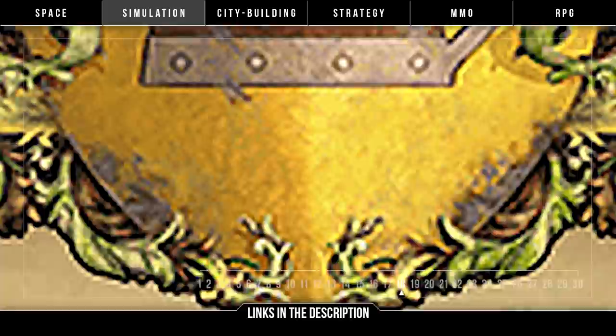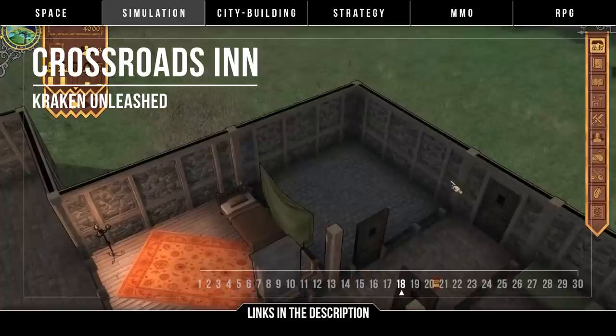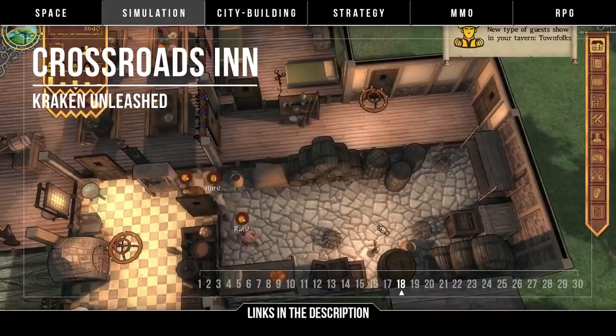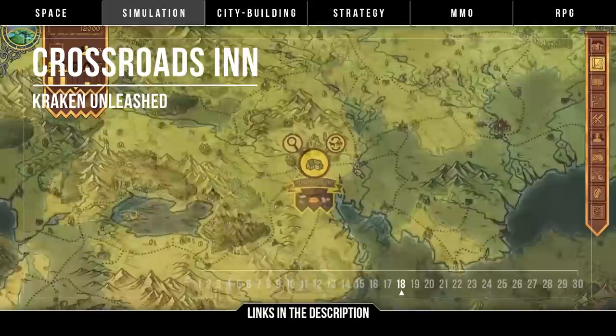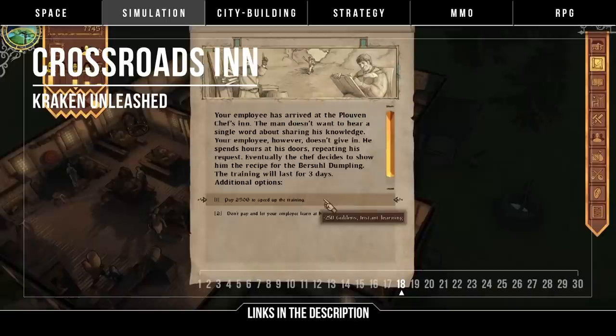And then we have Crossroads Inn by Kraken Unleashed. This is a real-time management sim where you run an inn set in a fantasy world. Satisfy visitors, manage staff, chart trade routes, become influential with guilds, and follow a non-linear campaign to become king. There's more to this one than you'd expect, and effort has been made to give the game character with unique people, a storyline, and an original world. A Kickstarter campaign is meant to start in February 2019 with a pretty modest goal aiming to expand the project.